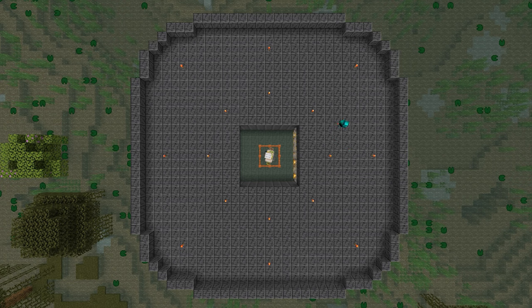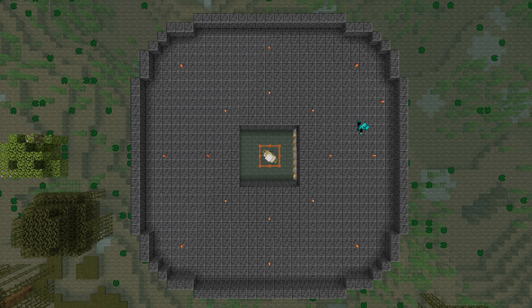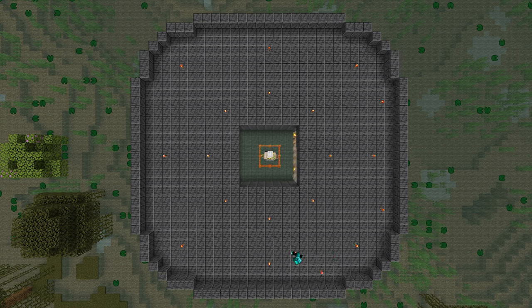With the last eight torches, come to one of the long edges of the arena where it starts turning around to the other side. Count three blocks along and one block down, and place one torch there. Then do the exact same thing mirrored on the other side. You should have two torches like this — repeat that for the other three sides. Once everything is done, it should look a little bit like this.